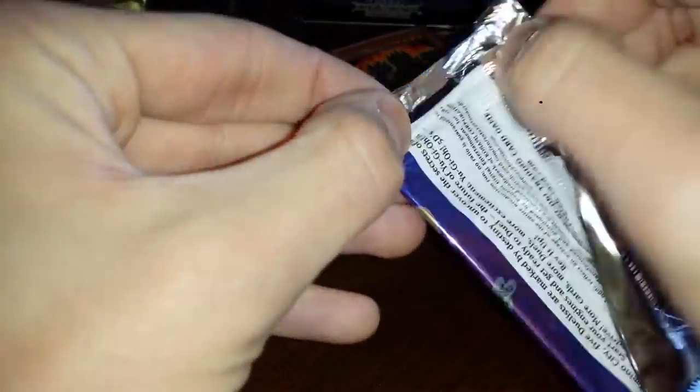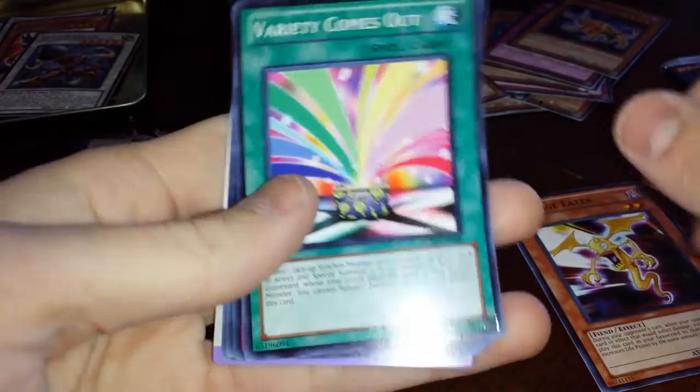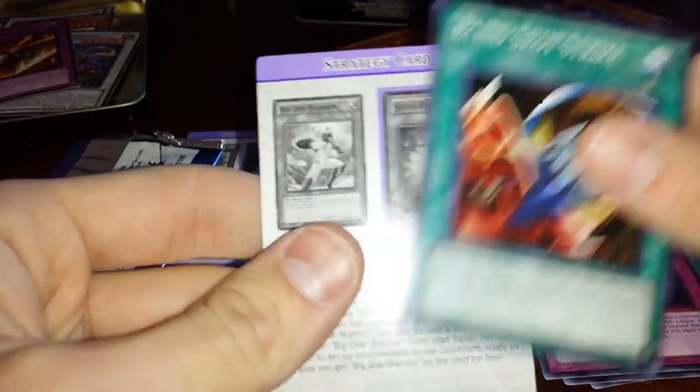Next pack. Damage Eater again. Card of Sacrifice, Power Frame, and Blind Spot Strike.